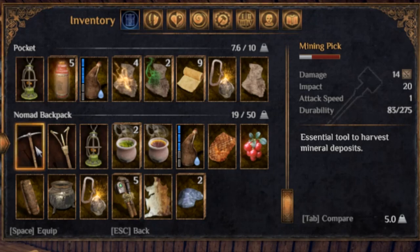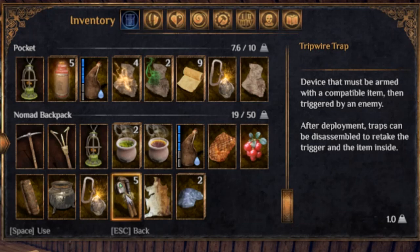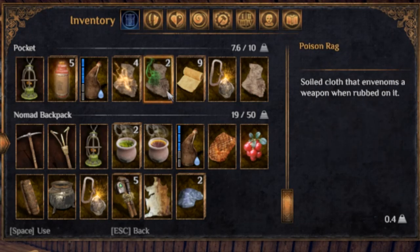You're also going to want to bring a mining pick because you can mine all the different mana stones from the ore — even if you're not going to play as a mage, they're very valuable so you can sell them all. You can also bring some wood and a cooking pot to make food while you're in the tunnels, though if you bring enough supplies you don't really need to. Traps and poison rags — anything that's going to help you defeat the enemies within, depending on your character level — may also be something to consider.